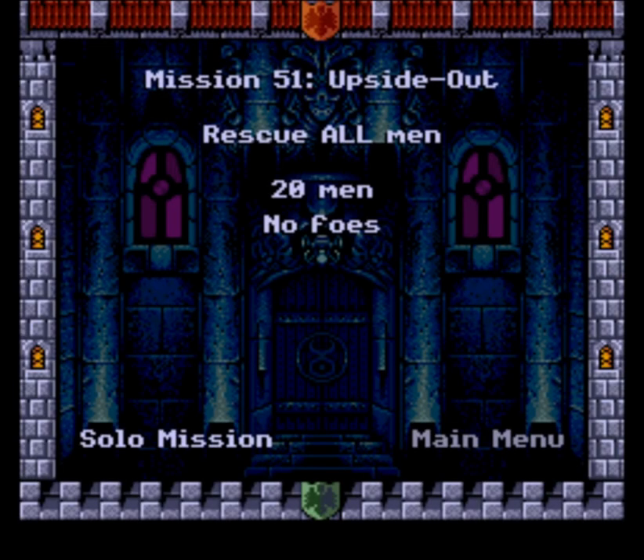Howdy y'all, I'm Around the Wheel, you're watching Trottlers, and we are officially in the second half of the game. That starts with Mission 51, Upside Out. Gotta rescue all the Trottlers, which in this case amounts to 20.